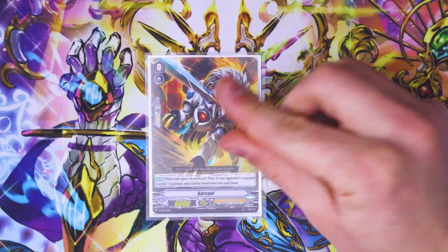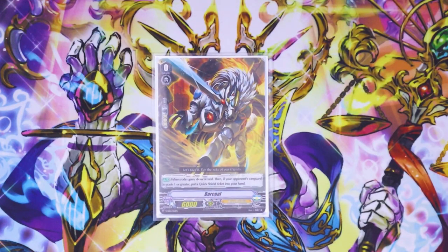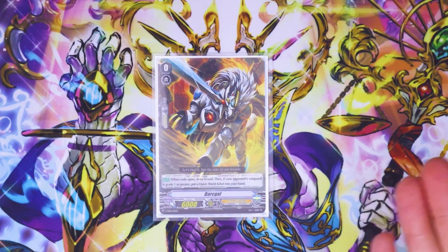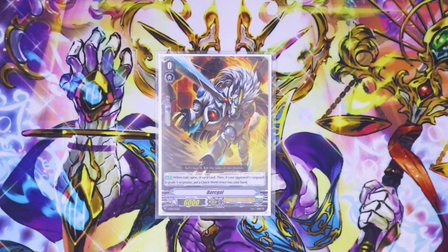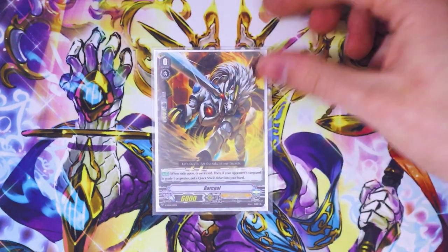Our starter — any Royal Paladin starter really works, but I'm going to go with Barkle for this one. If your opponent's Vanguard is at grade one, when you ride on top of this, you get a Quick Shield, and when you ride on top of it, you draw a card, like every V-Series starter.